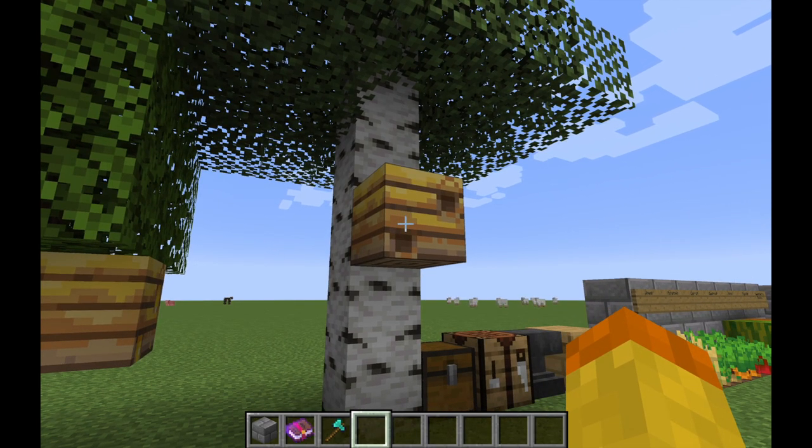They go out, find flowers, collect pollen, and then come back into the bee nest. They'll be in there for about two minutes and then they'll increase the honey level by one. The maximum honey level is level 5, where you can collect honeycomb and honey.